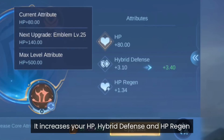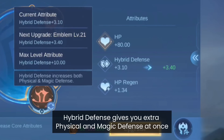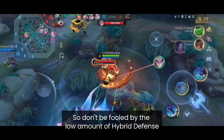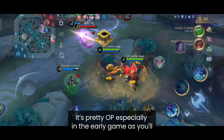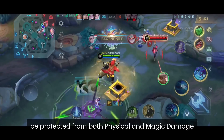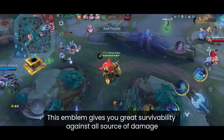The Tank Emblem increases your HP, Hybrid Defense and HP Regen. Hybrid Defense gives you extra Physical and Magic Defense at once. Don't be fooled by the low amount of Hybrid Defense because it's pretty OP, especially in the early game, as you will be more protected from both Physical and Magic damage. This emblem gives you great survivability against all sources of damage.